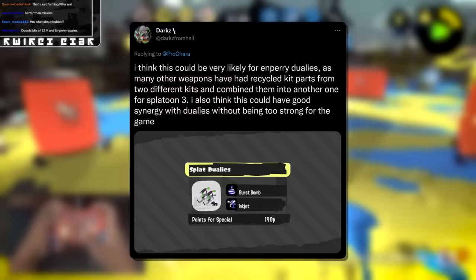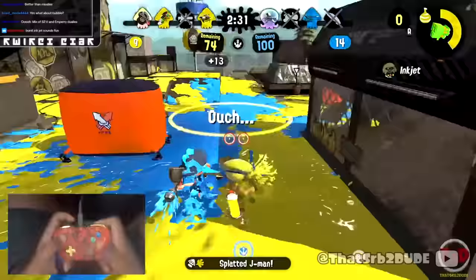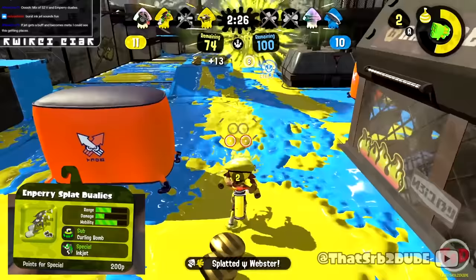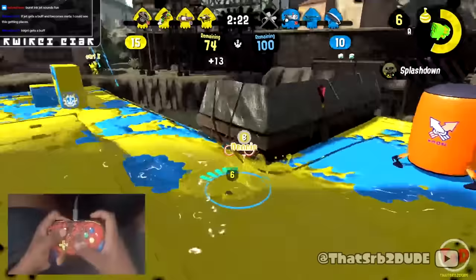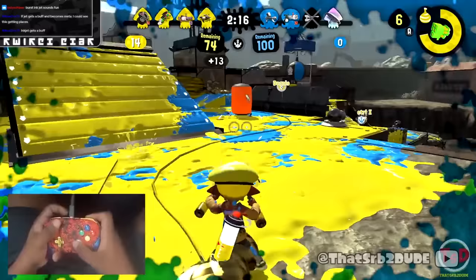Dark says he thinks this could be very likely for Imperial Duallys, as other weapons have had recycled kits from two parts of them. I agree — Burst Bomb on Dually was fair, and Inkjet is very fun on this weapon. We need more Inkjet weapons, and having Dodge Rolls for the recall is amazing. I think between this or Curling Bomb Zipcaster, one of those two would probably be the end result — whichever hybrid they want. They could give it Missile again and make everybody hate the weapon, but I'm hoping they don't do that.